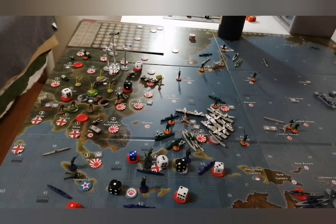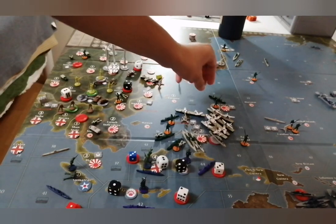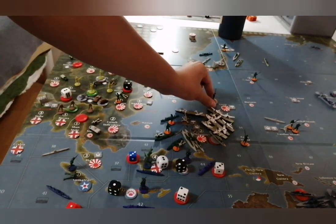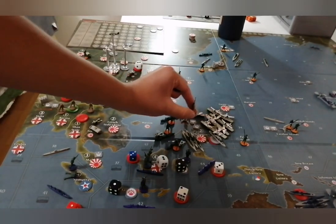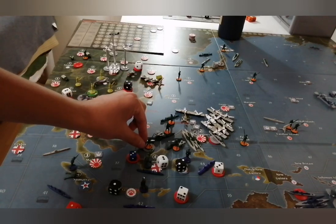First, let's start here with the transports. One transport from Guam is going to take 2 infantry and move into sea zone 43 to make an amphibious assault on Borneo.